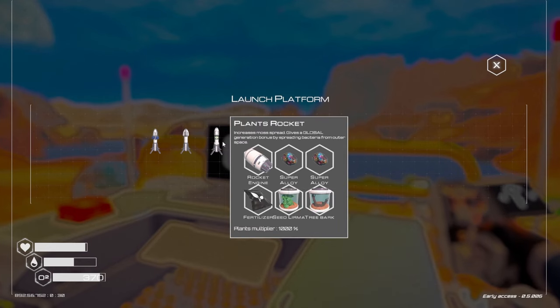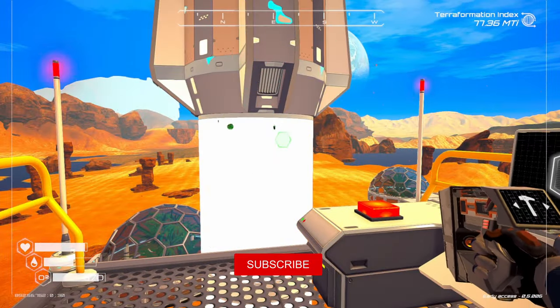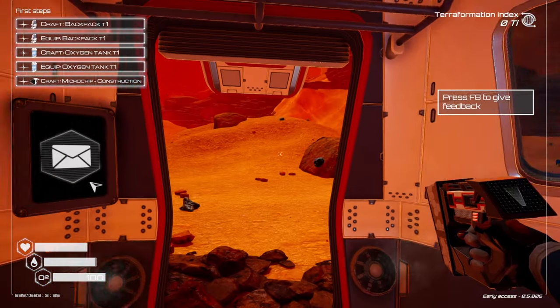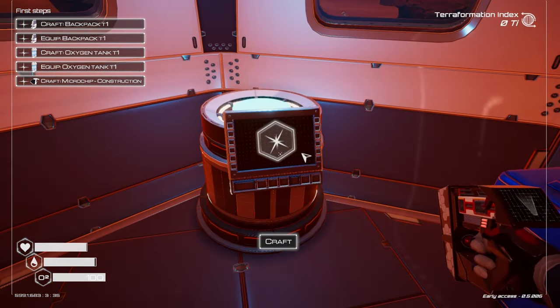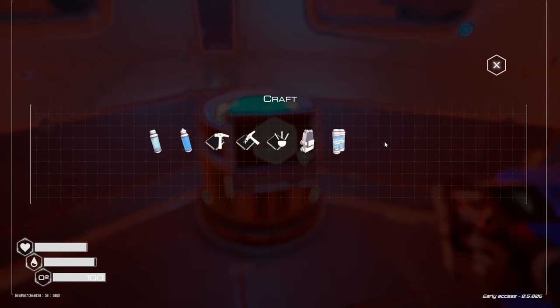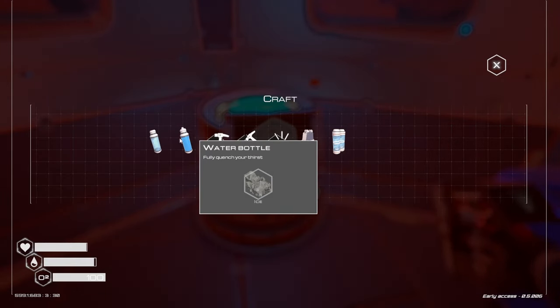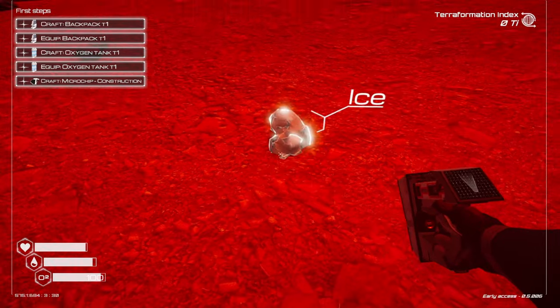So with that said, let's learn how to play. Make sure to drop a like and subscribe to the channel for more great content like this. We start off as a convict, imprisoned for an unknown crime and having been assigned to this planet by Sentinel Corp, to create an earth-like environment in order to have the charges against you dropped. To do this, we're going to create items using the various minerals found on the planet.